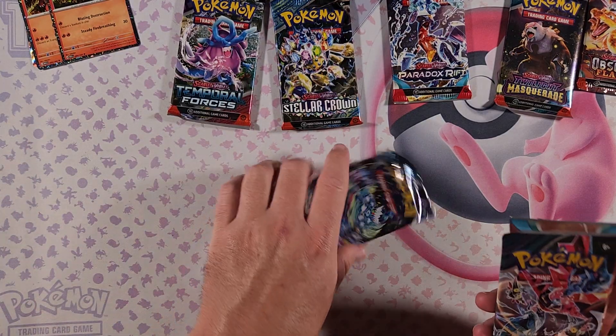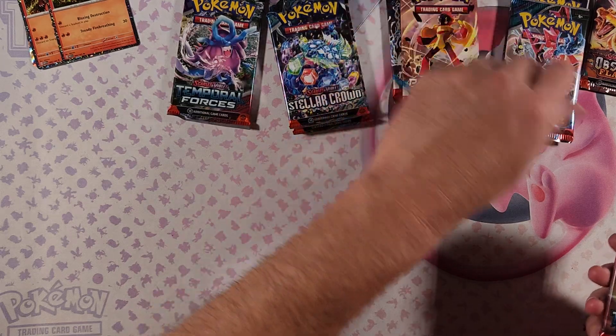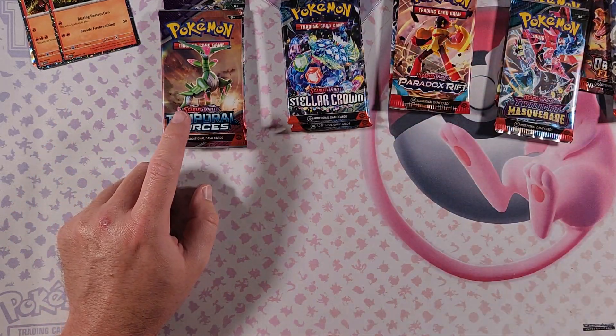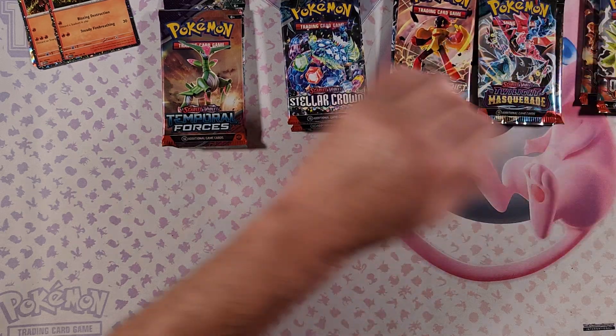So let's see here — we got more Stellar Crown, more Twilight Masquerade, more Paradox Rift, Temporal Forces, and Obsidian Flames. So we got two Temporal Forces, Stellar Crown, Paradox Rift, Twilight Masquerade, and Obsidian Flames.